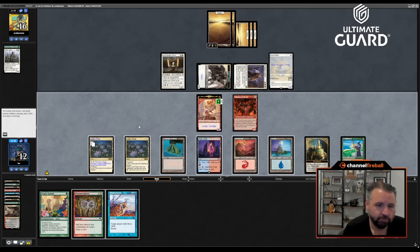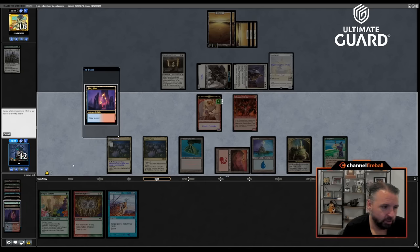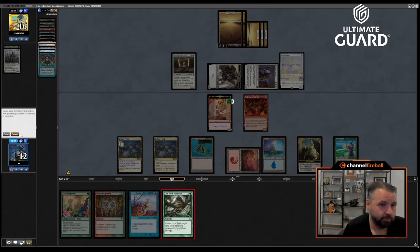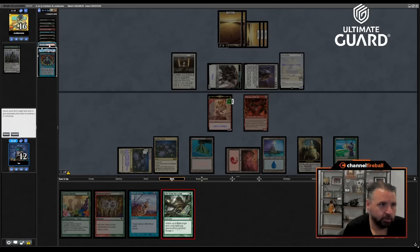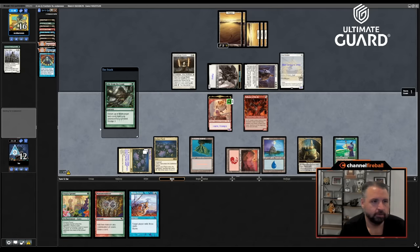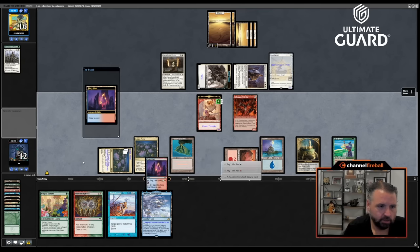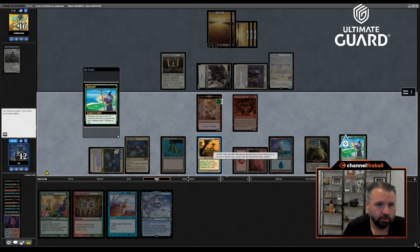I can Brain Freeze for a decent amount. Let's go. I'll dredge Loam — okay, we didn't hit Breach; we hit Otawara. Otawara is pretty nice. Tap this for green, get back those two lands. I don't think I want to dredge Loam anymore — let's play this. Let's draw — not a dredge. Pay a life, crack this, so we have Underworld Breach, escape, Crucible, stuff.